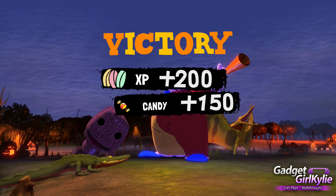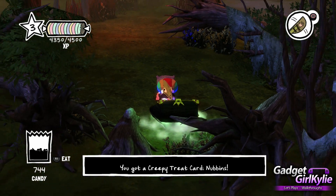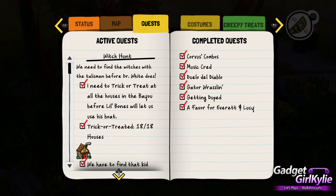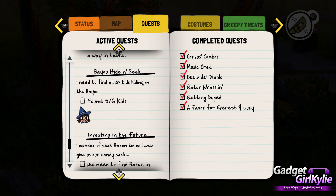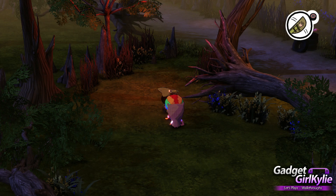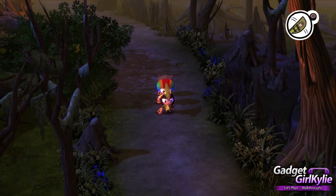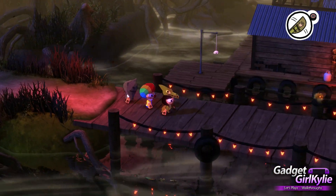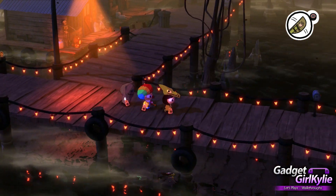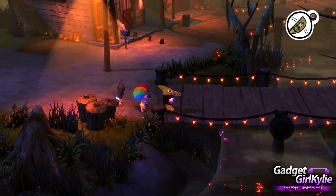Yay! Cool! So what's inside here then? Wasn't there a side mission that I needed to do for something? Hang on, I just want to check something down here because I'm sure... I can't remember if I gave the creepy treat card in, but surely it would be on my missions to-do list if I hadn't.